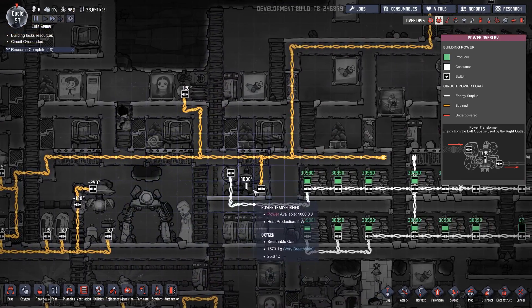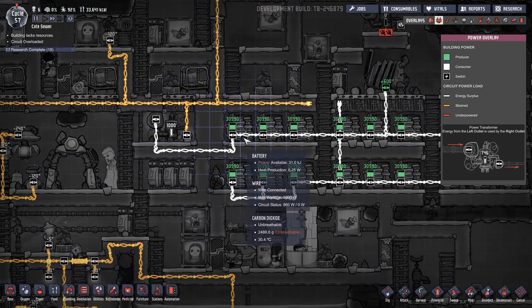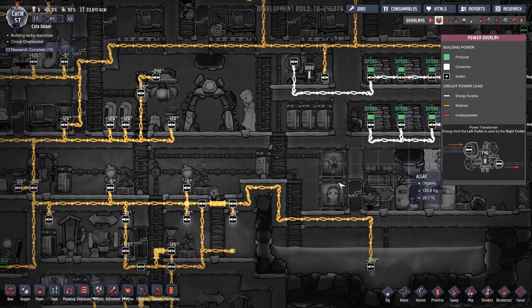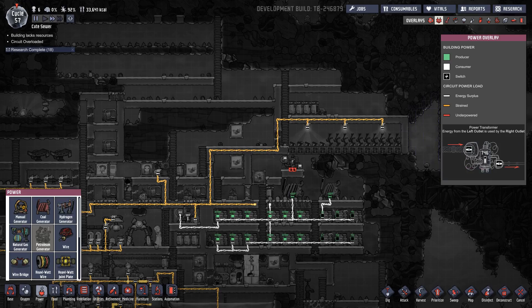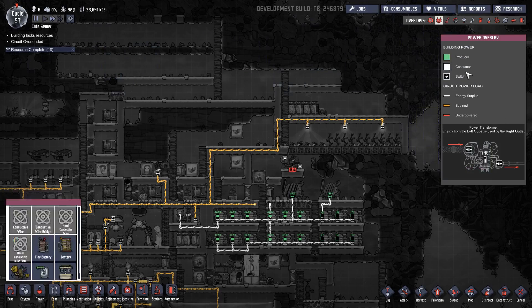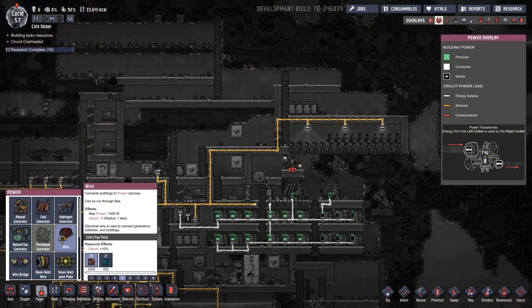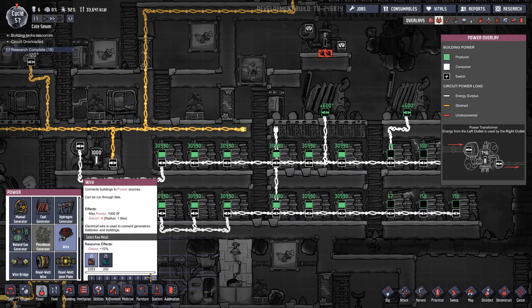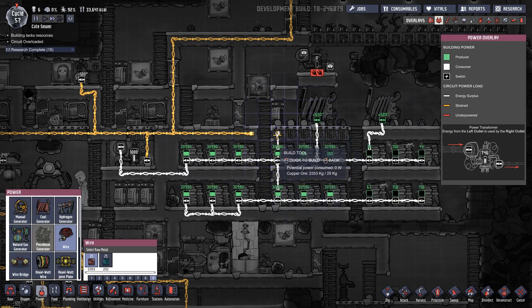I mean we could put heavy-watt wires everywhere or something, but I'd really prefer not to have to do that. I feel like I'm making myself so easily dunked on here. It's all strained — it's because it's providing power to the whole base, I guess. But we'll get the second transformer set up right now. It's the easiest dunk in Earth's history — 2,000 kilos of copper. I feel like I'm innately kind of ignorant about how electricity works in the game, and also in real life.